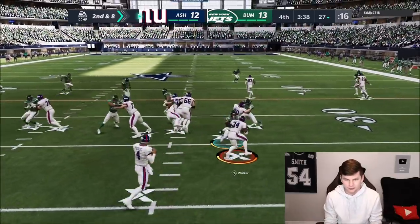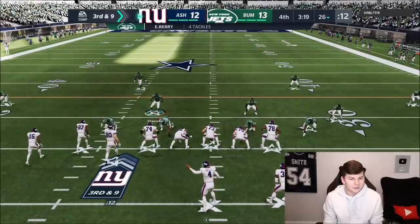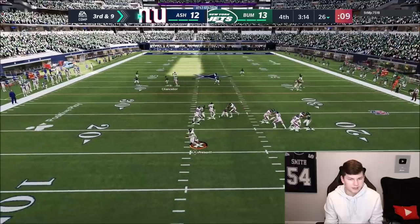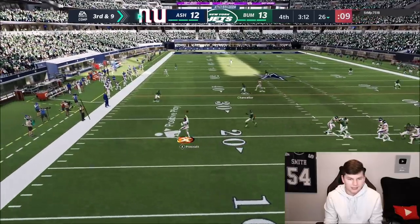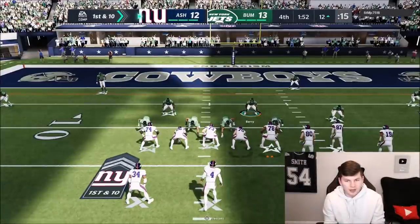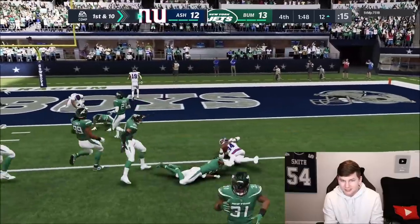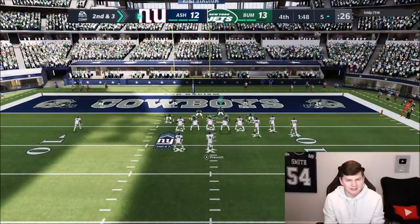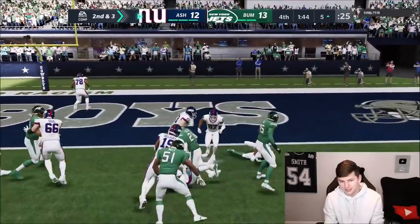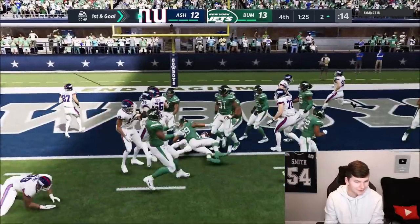We have to get another stop and I want to throw deep to show off James Morgan's arm animation. Third and nine, watching the corner but coming back across the middle - he still throws it and Badger was supposed to be there. We're up by one but he's in field goal range so we have to get a stop. Please don't let him get a TD - time is going to be an issue. I'm actually okay with him getting into the end zone so the clock can run.